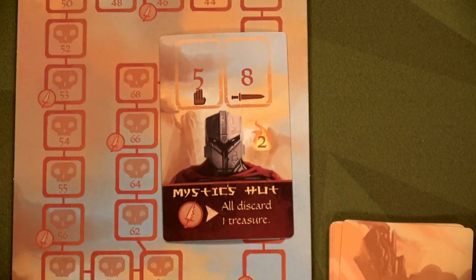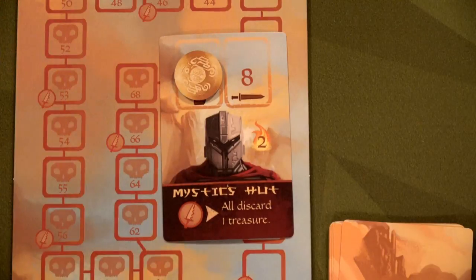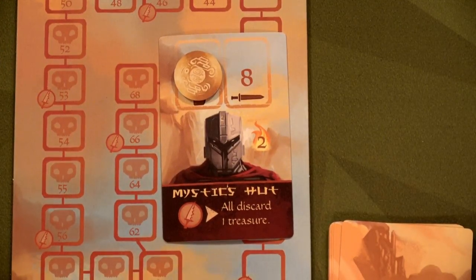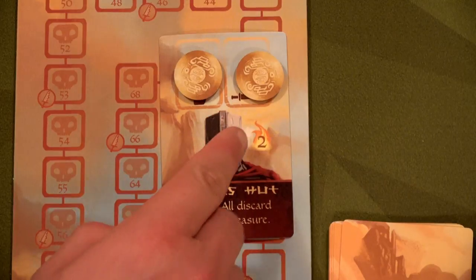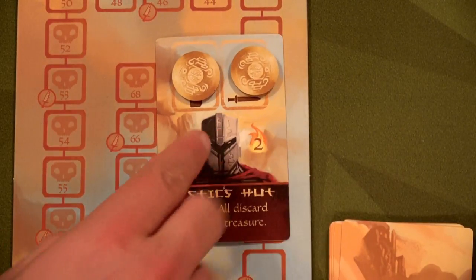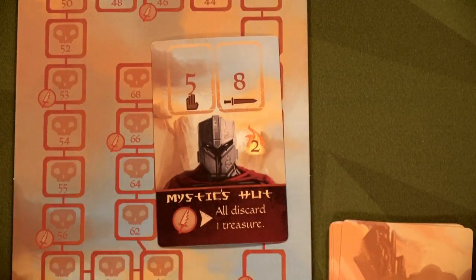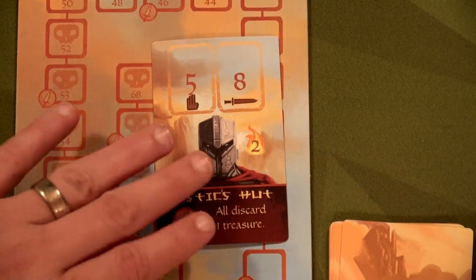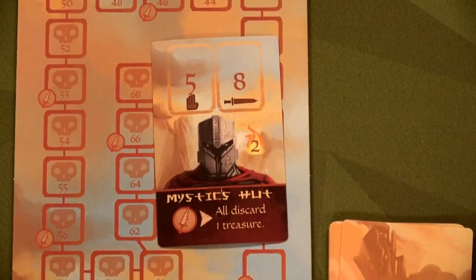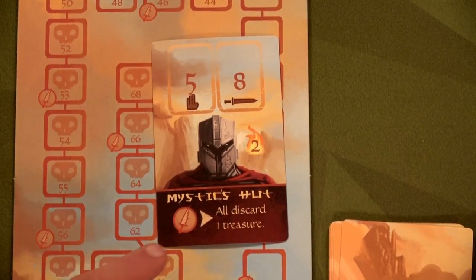You can still visit the mystic hut and ignore the minion, or you can fight it. To fight, you choose swords — needing eight or higher — or skill, needing five or higher. If you succeed, you place a coin there to mark it half-defeated. Either you return next turn or another player finishes it off. Once fully defeated, the minion is discarded and whoever dealt the final blow gains the reward — for example, two reputation and two coins from the reserve. Minions don't stop you from winning but provide ways to gain coins and reputation.